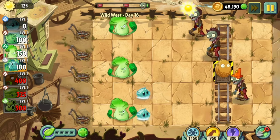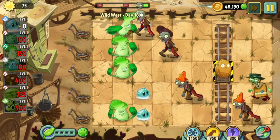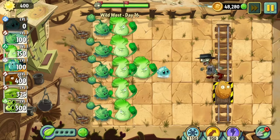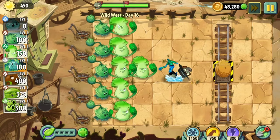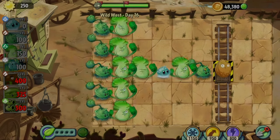Day sixteen starts off with a lot of zombies, probably because it's under the assumption you are going to use the walnut to stall zombies. This isn't an option for me because I have to keep the health on the walnut up as much as I can, so it's easy to fall behind in the beginning of the level, which makes the rest of the level hard as well. After a few tries, some good nut placement clears the level. Time for day seventeen.